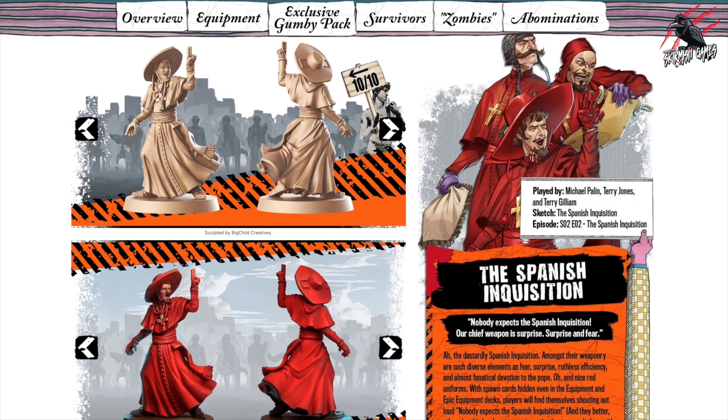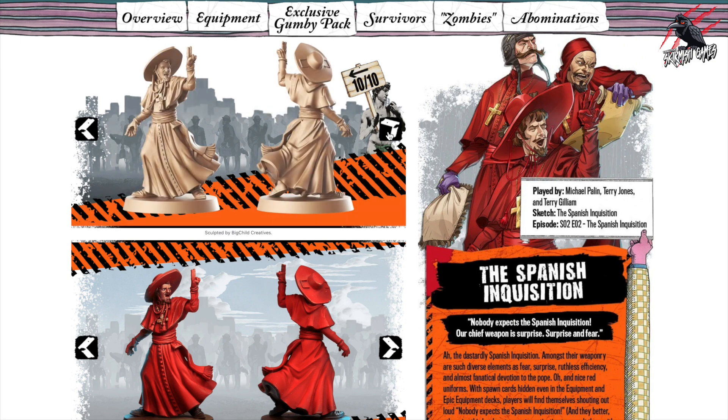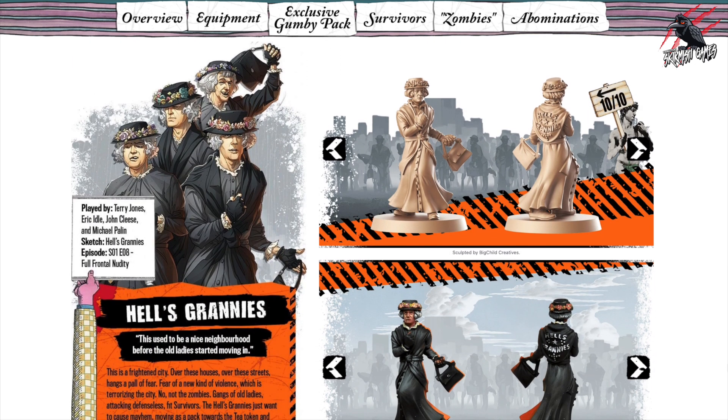You've got the Spanish Inquisition — three different models there. It's good how they've done it on the website: they tell you the sketch it comes from, the episode, and who played those characters. I should also point out that this isn't a standalone game — it's an expansion, so you will need Zombicide's second edition core box to play it. But there are still more characters to look at.